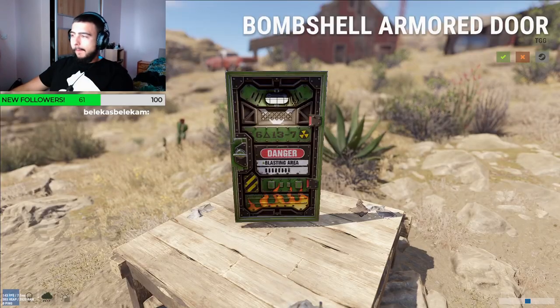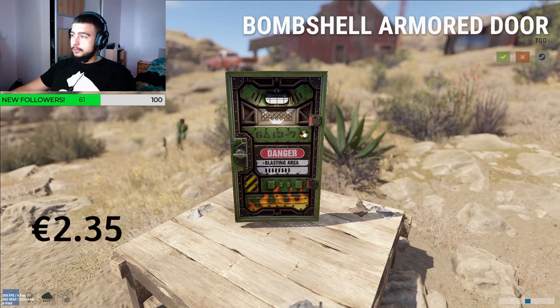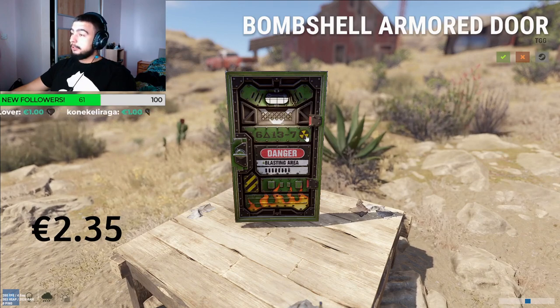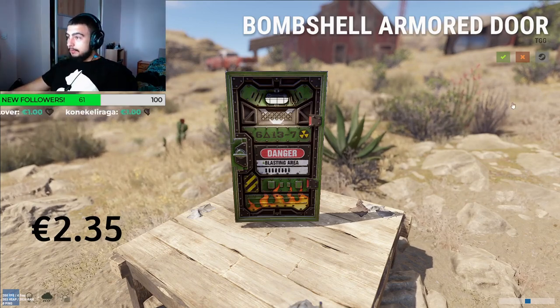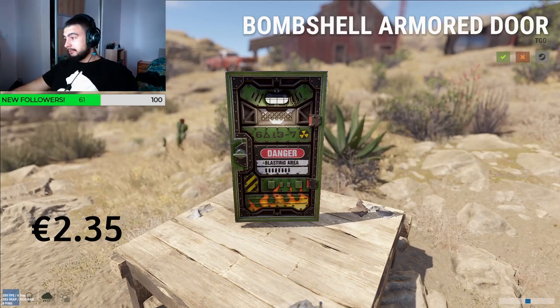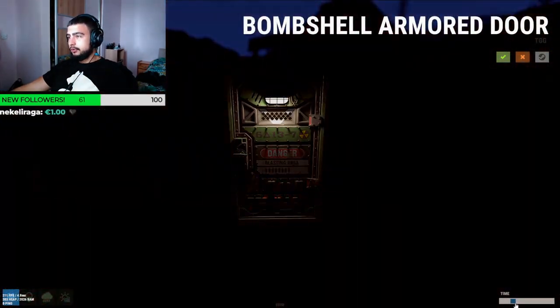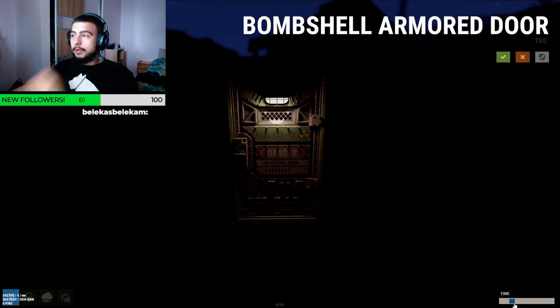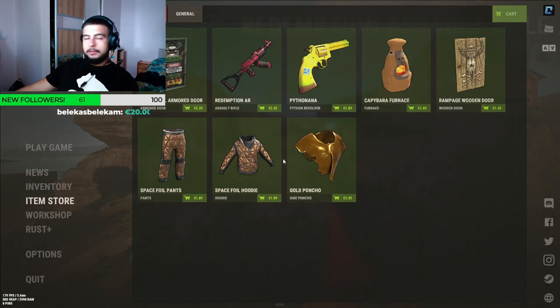Starting with the Bombshell Armor Door at 2 euros 35 cents. You probably already know about the Bombshell collection — the garage doors are pretty sick. Same model, same design, just for the armor door, same light and everything. I give it a three out of five for sure.